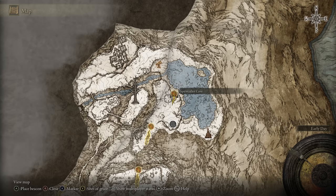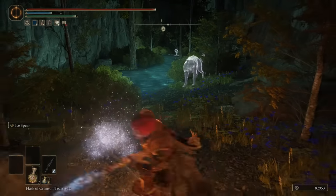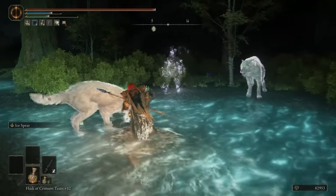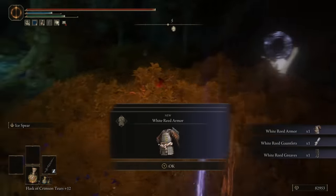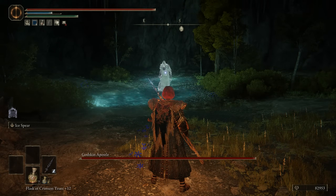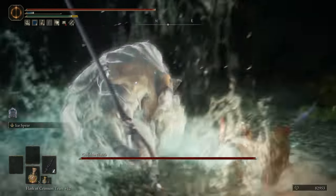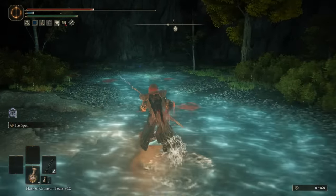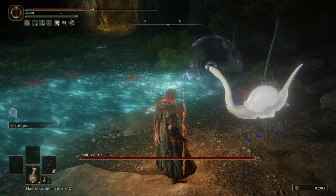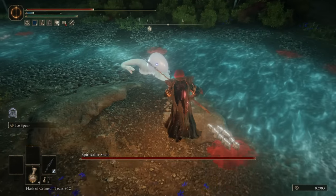The Spirit Caller's Cave is in Mountaintops of the Giants, requires two Stonesword Keys, and the aesthetic is really cool — magically imbued nature with glowing water and fantastic creatures. It's a short two-minute dungeon, so if it has a good boss it's worth your time. Then you face a Godskin Apostle, then a Godskin Noble, and then the true final boss is a tiny snail. Your reward for killing the snail is the Godskin Swaddling Cloth Talisman and Black Flame Ritual spell — if you really want those items, go ahead.